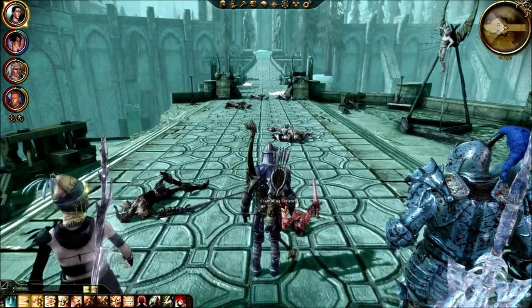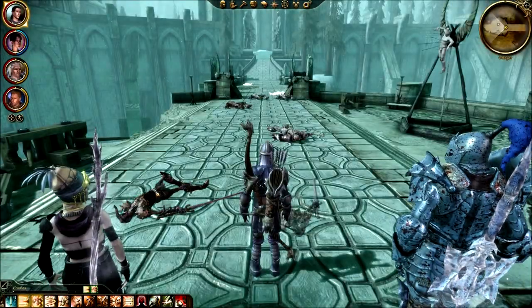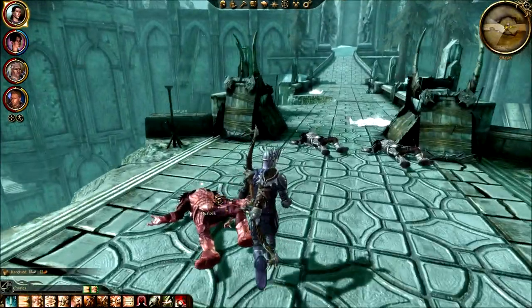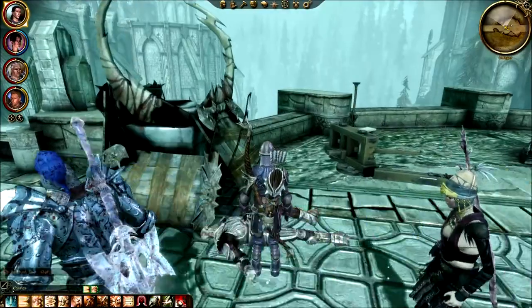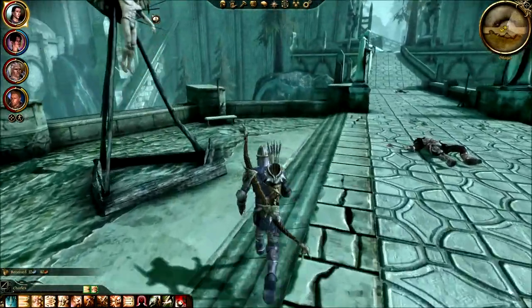The assassin marks the target revealing weak points others can exploit. So now for every big target we're going to mark it and say that's the thing I want you to kill, and somehow that will make everybody better. It will always work that way.